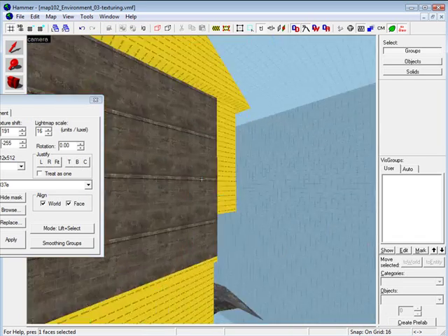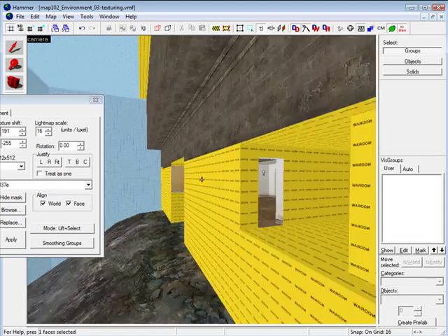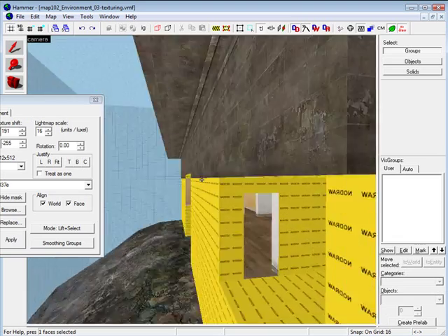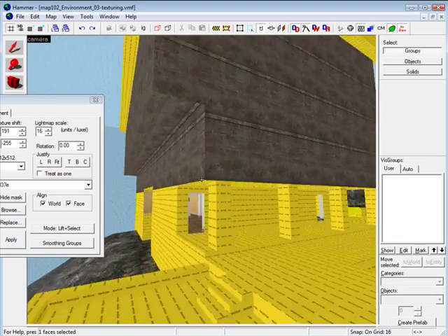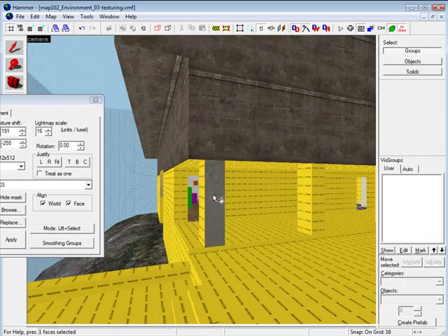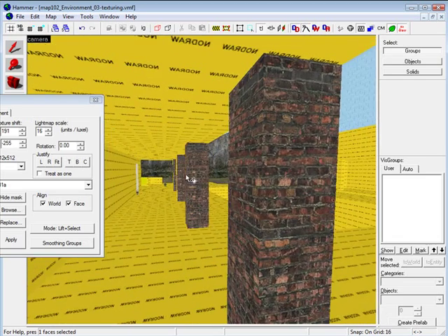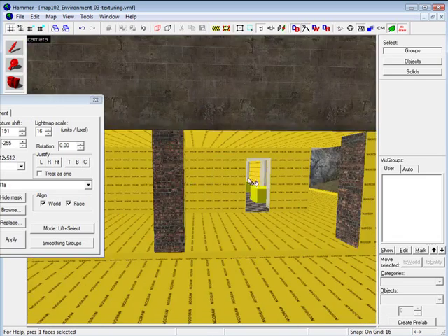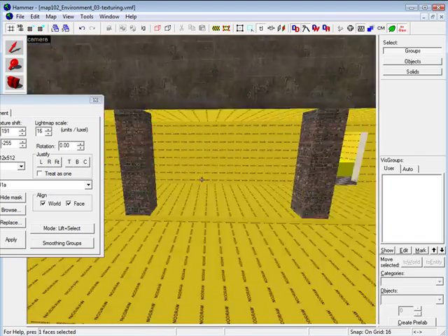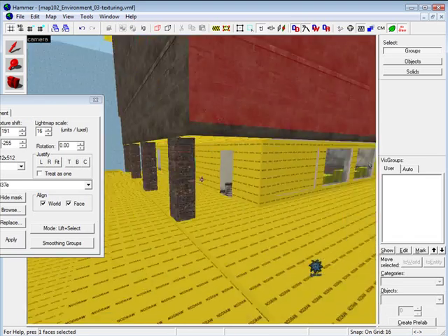I am going through now and texturing my main building. I am only applying the texture to the face — the surface — that we see. By pressing Shift and then applying the texture you apply it to the entire brush, but if you right-click on only the face you want, it applies only to that face. Just a few things to keep in mind when doing that.